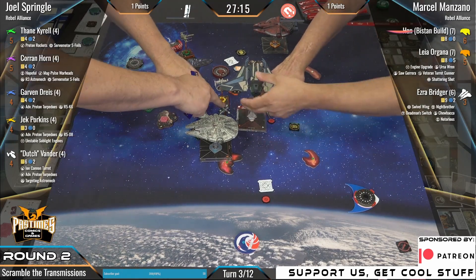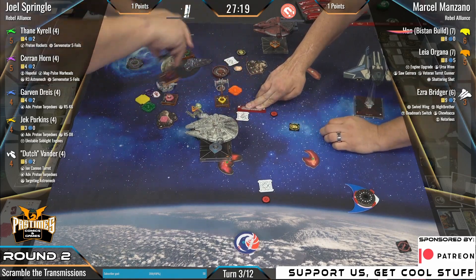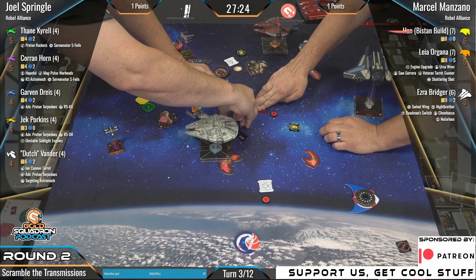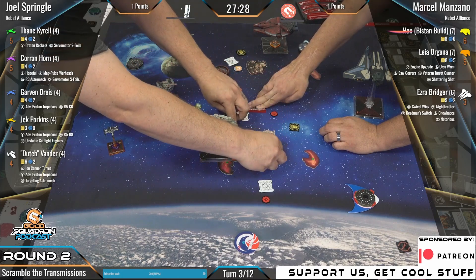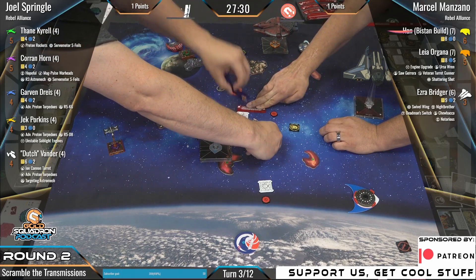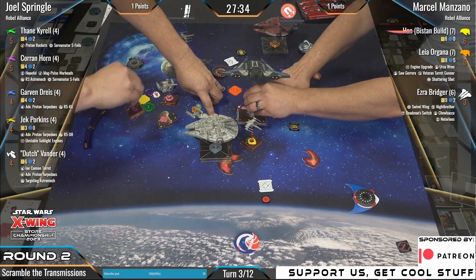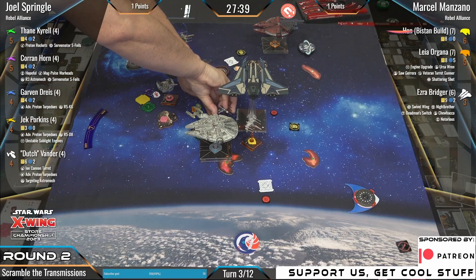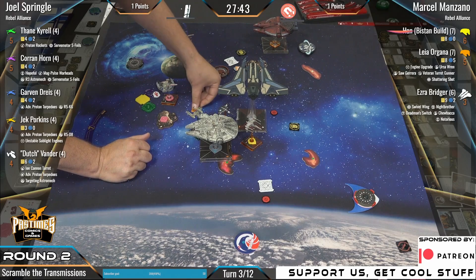So we're just marking everybody right now as Joel is going to — I think he's trying to fit. Is it a 4K? No, he's just doing a three bank. Nuke Bistan. I'm still not convinced that Bistan is like the biggest end of the world.